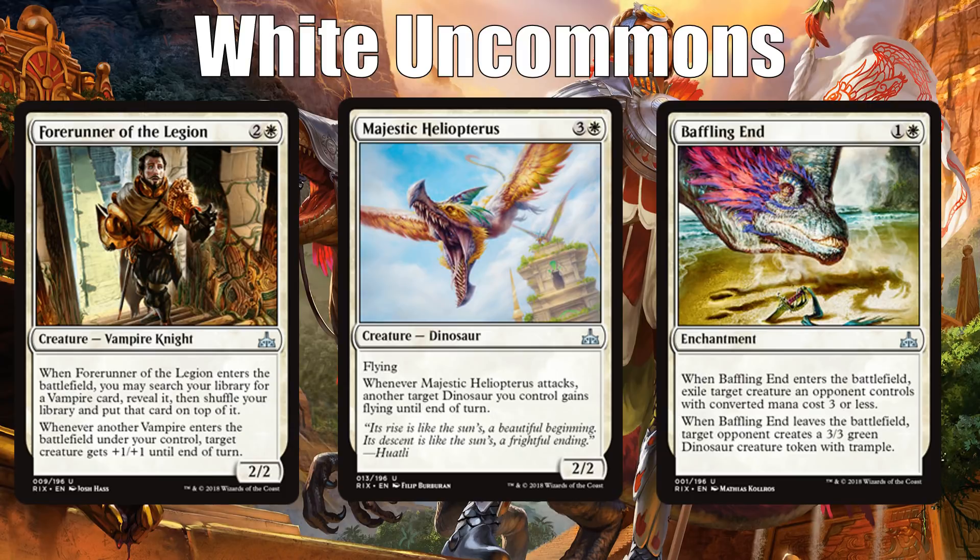The best white uncommon is good in just any white deck and you can feel very good about first picking it, and that is Baffling End. It's just a very efficient removal spell — it exiles a creature. It does have to have converted mana cost three or less, but that's most creatures in the format. Some people will get concerned that when it leaves the battlefield they get a dinosaur back, but that really isn't going to happen that often. It's just a very efficient removal spell. You will play like two or three of them in every white deck if you can, and you should be happy first picking it.